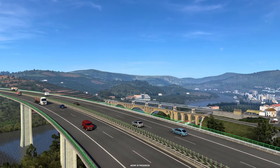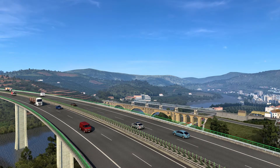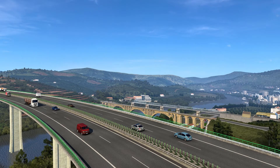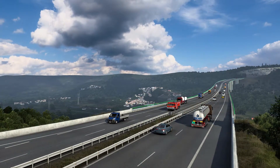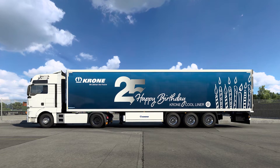You also get a cool new addition if you own the Iberia DLC. You get the A24, which is a highway that SCS wasn't able to complete in time for the release of Iberia, but they wanted to complete it nonetheless and are just adding it in post-release. If you own the Iberia DLC, you'll be getting this road for free. It takes you across the Douro River Valley, connecting the A7 and the A25, and it passes through a really cool area of Portugal.